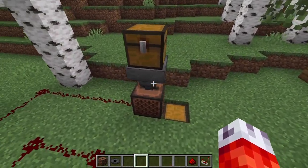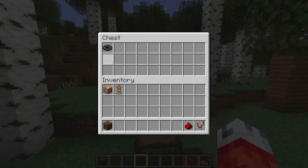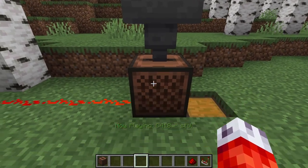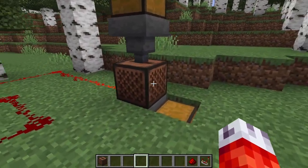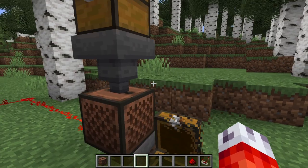With this very simple contraption here, jukeboxes can now interact with hoppers and droppers. If I put this music disc in the trap chest and close it, it goes right through the hopper into the jukebox. And then when the music disc is actually finished playing, it will output via the hopper underneath and into this other chest. Pretty neat.